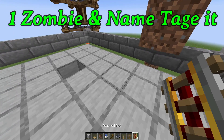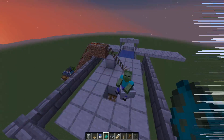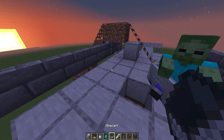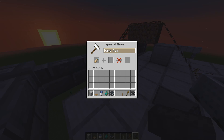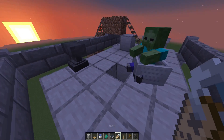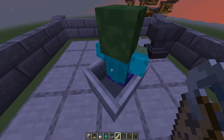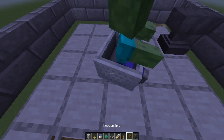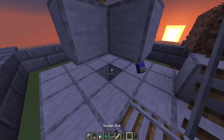You don't have to deal with that anymore. You've got to do the same thing with the zombie, but with the zombie, don't forget: once you have one, you've got to name tag it. Otherwise it will despawn and your iron farm will stop working. So name it whatever you want — just name tag it and get it in there. Once the zombie is in there, the farm is going to start working immediately.